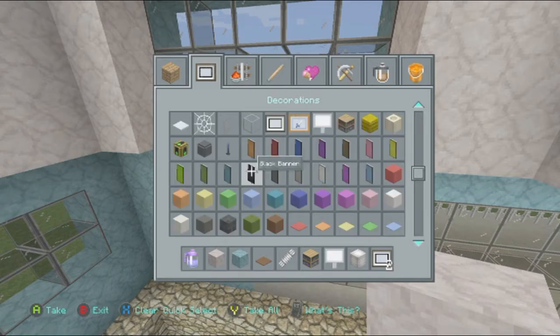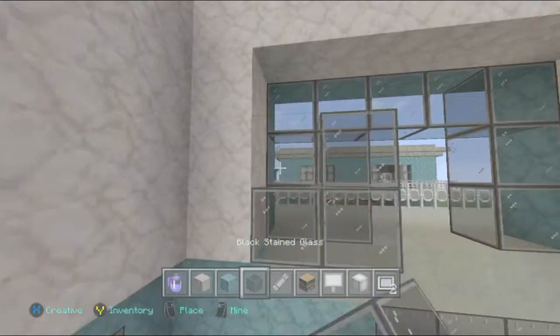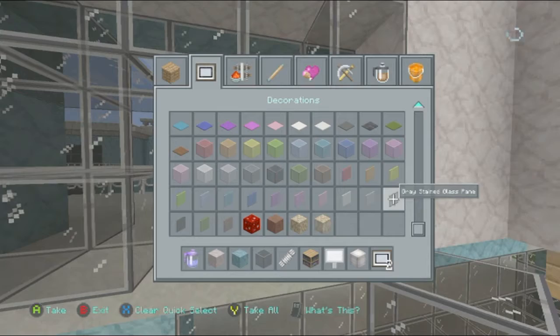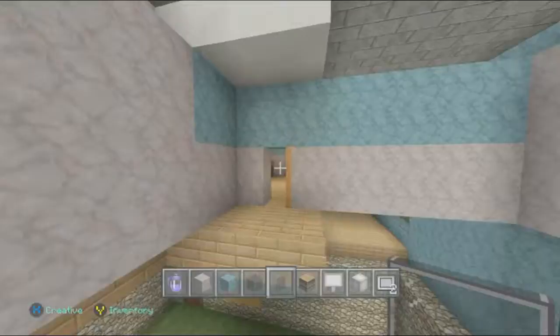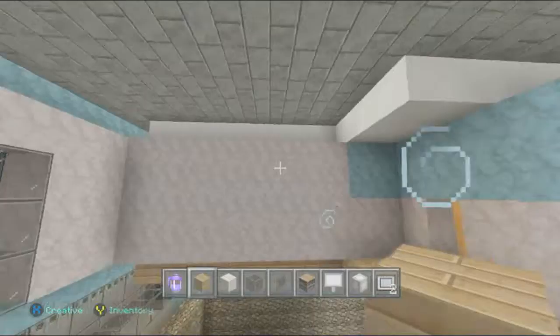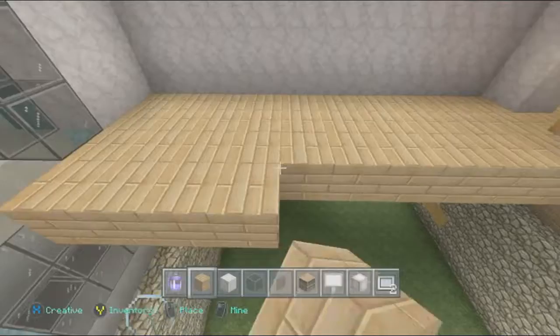Another thing I'm going to do is get my black stained glass and double stack these windows, and get out my black stained glass pane — they're kind of hard for me to see where they're at. I'm going to place my door like so to indicate that this is a sliding glass door. Now let's go ahead and fill in the floor and the ceiling. The floor is going to be oak wood planks and the ceiling is going to be light gray wool, so go ahead and fill that.